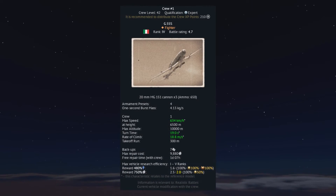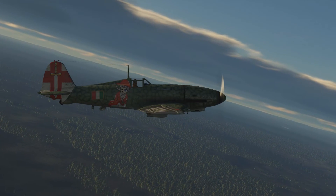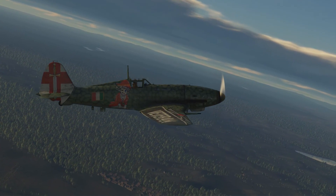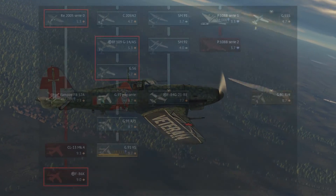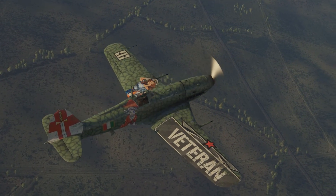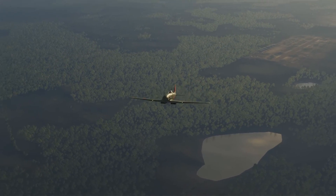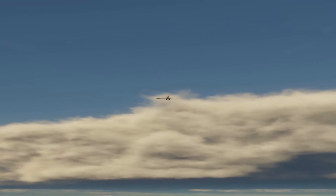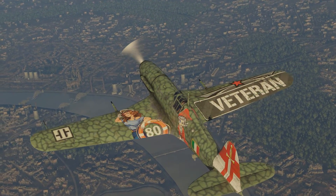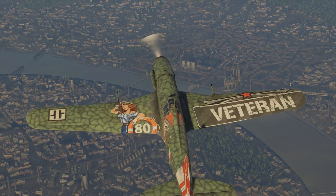The G55S is a rank 4 battle rating 4.7 Italian fighter. The fact this plane is Italian may put some people off, as the Italian tech tree isn't as fleshed out as the original Five Nations. The Italian tech tree however does have some very capable planes, and the G55S being rank 4 means it will allow you to grind all the way up to the early jets. Even if you have no interest in grinding out the Italians, you still have an incredibly powerful aeroplane for grinding Silver Lions. Let's talk about the G55's weapons and performance, look over some gameplay, and finish with a conclusion.